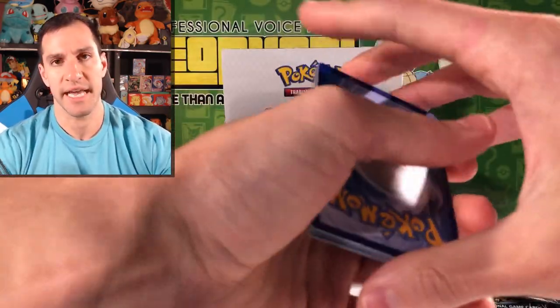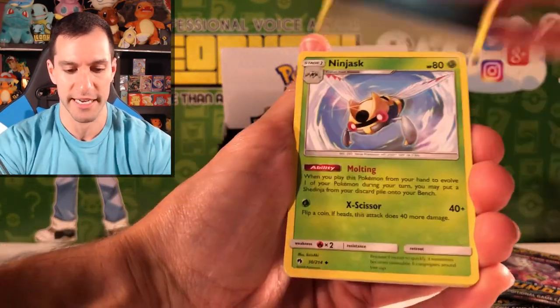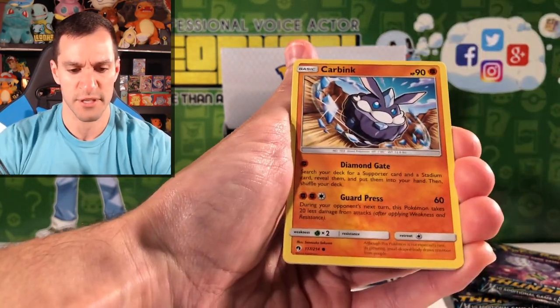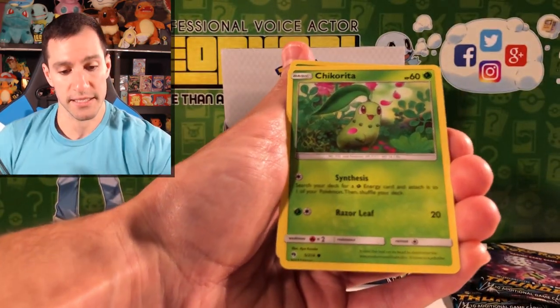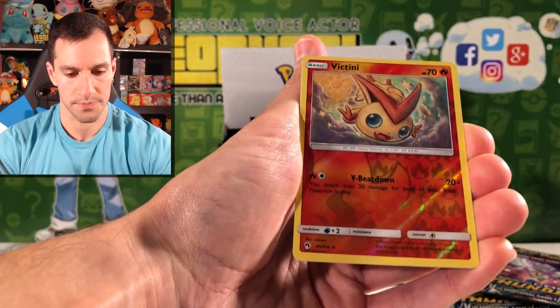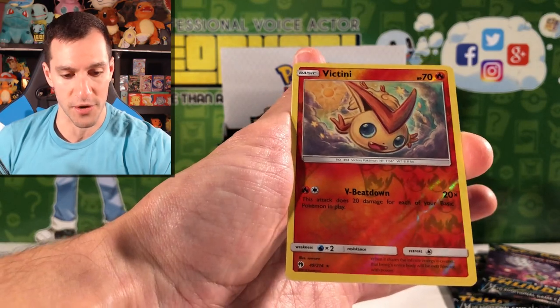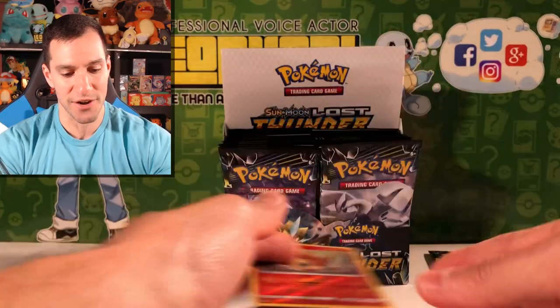Guess the Energy game — I hope you're playing at home. I'm going to go with Fairy. I never say Metal and Dark Energy — I need to start saying those again. Lost Blender, Larvitar, Carbink — I don't think we've pulled that one before. Chikorita, another version. Common Scyther. Meryl — that's pretty cute. Victini — our first reverse rare holographic card, very nice artwork. And a Gardevoir holographic card! Brilliant Search and Sensitive Ray are the two moves.